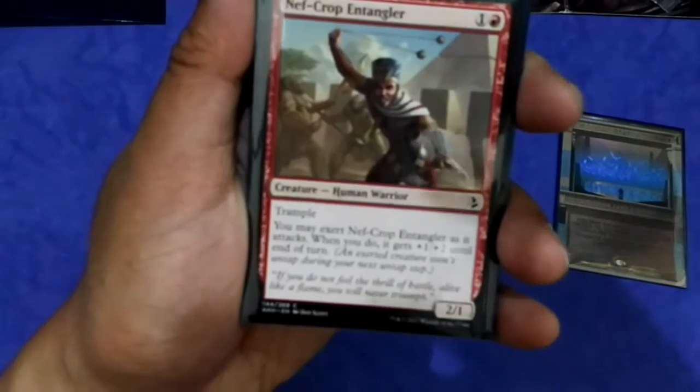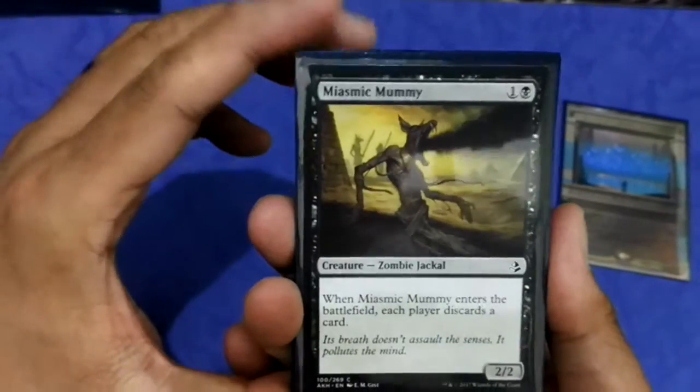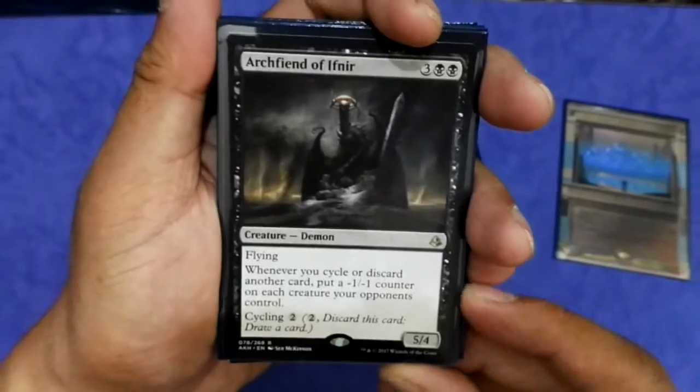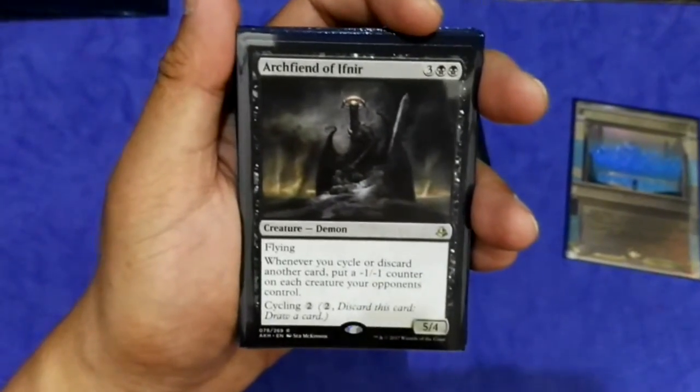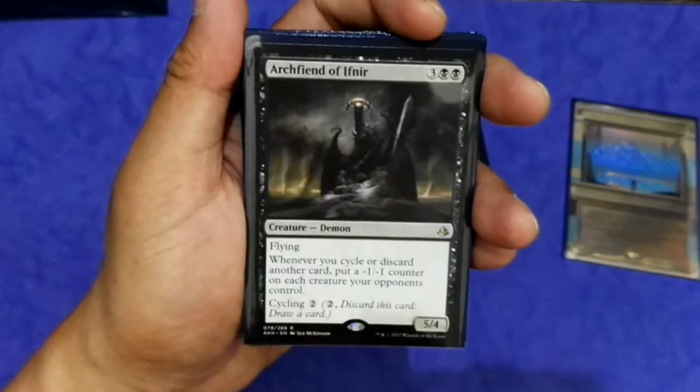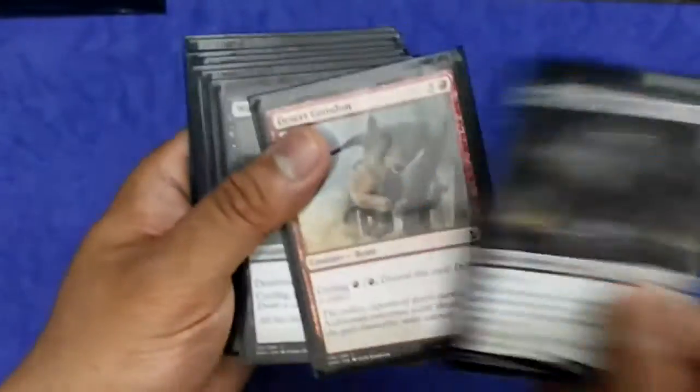This two-drop is quite good in that it has Trample, so it can force through in the late game. This other two-drop lets me discard a card. The reason I built around cycling and discarding is that I pulled Archfiend of Ifnir — sorry if I mispronounce the name — a five-mana 5/4 with flying: whenever you cycle a card, put a minus one minus one counter on each creature your opponent controls. This is the beast in my deck.